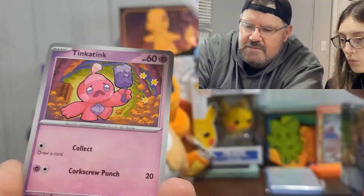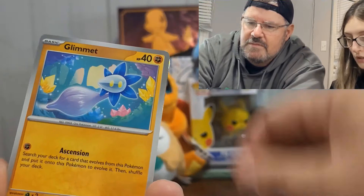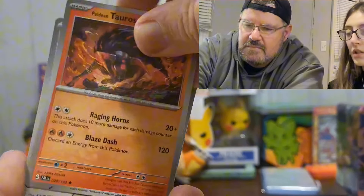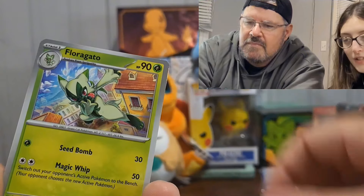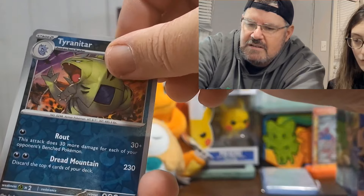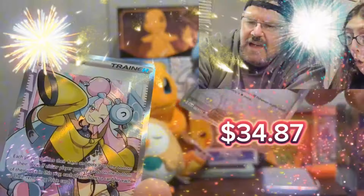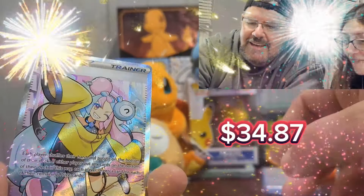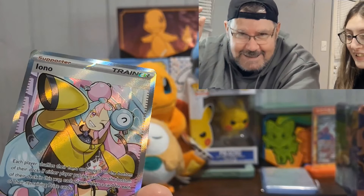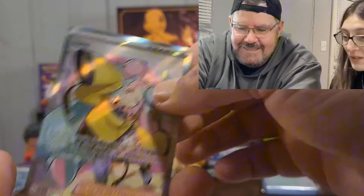We got some psychic energy — ooh, tiki tiki! Turtwig, Glimmet, Bramblin, Hisuian Tauros, Studio reverse, I think I saw a Floragato there, a reverse Tyranitar, Calamitous Wasteland reverse, and an Eon ultra rare! I don't know — I pulled one of these last time but I got the secret illustration rare. Right on — we each got a trainer, that's pretty cool!